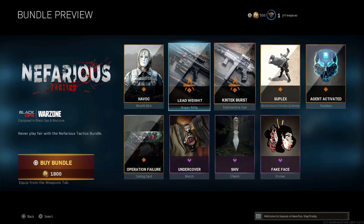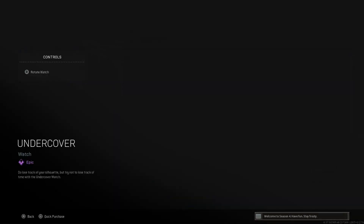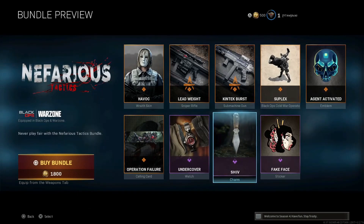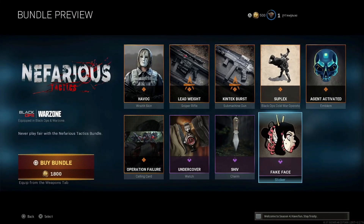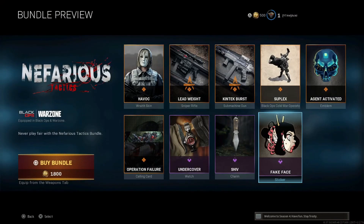We have Agent Activated: Operation Failure Undercover for a watch — pretty cool. We have the Shiv charm — I think that one could be a little bit better, to be honest.